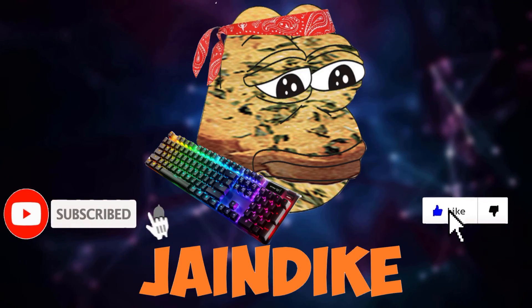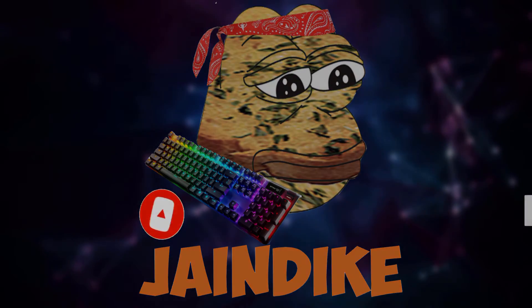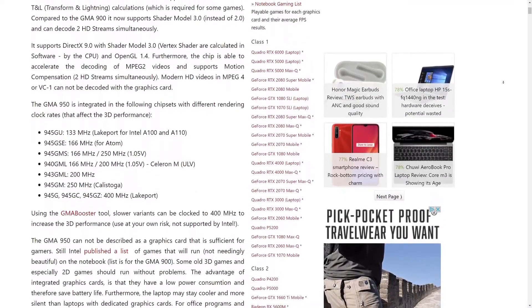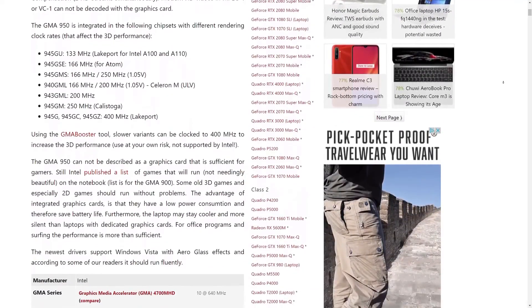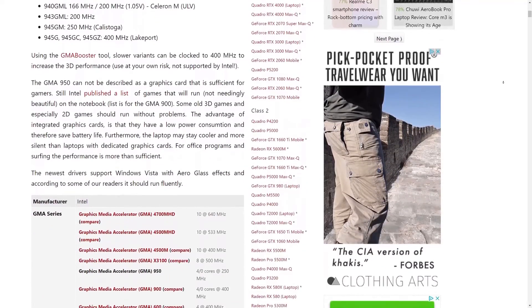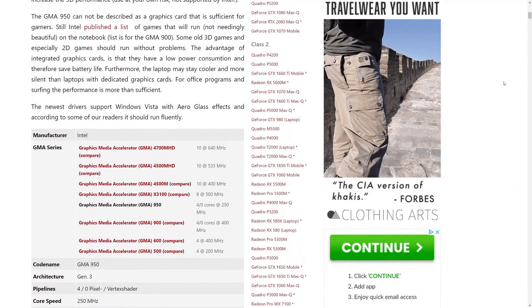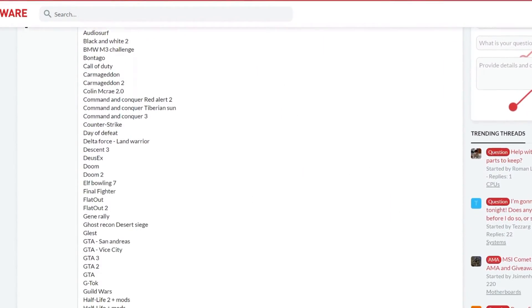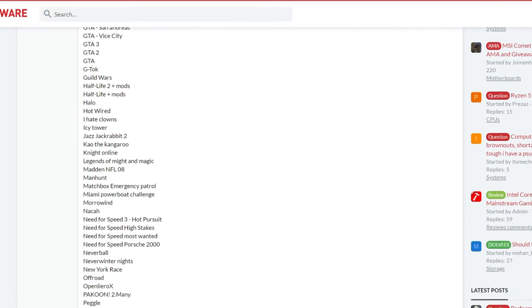Hello everybody, today we take a look at the performance that can be achieved by the Intel GMA 950 integrated graphics processor. This IGP was pretty popular and saw broad utilization across many computers in the early 2000s, and there's a good chance that if you've worked with multiple old laptops, you've experienced some variation of this chip. Today I wanted to see what games could be run on such a weak graphics processor, but first let's dive a bit into the history of the laptop.